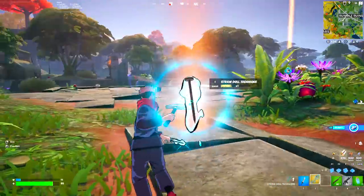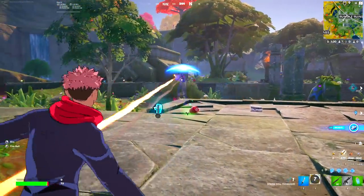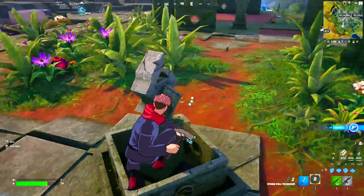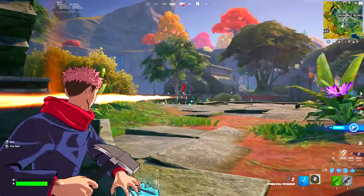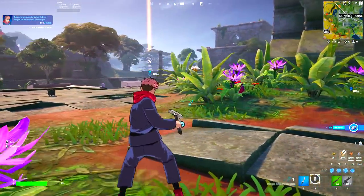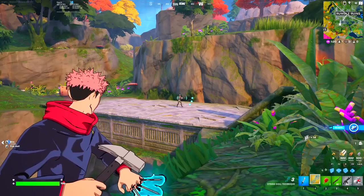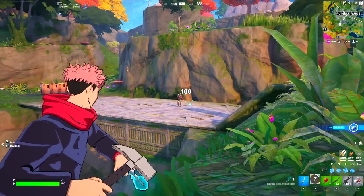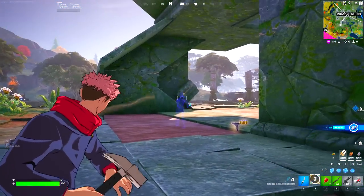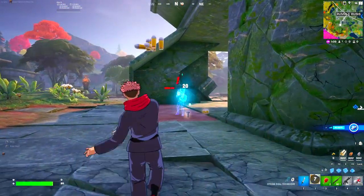The boss has actually gone invisible — this is a fair fight. He's super low, but so are we. The Straw Doll Technique has recharged a bit. We got a perfect headshot, and with a headshot this thing actually deals 70 damage. The boss is right over there just chilling — we just dealt 100 damage to him. That is absolutely insane, so this thing can also deal over 100 damage.